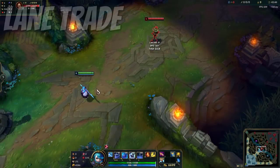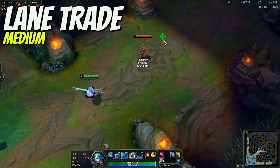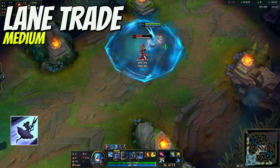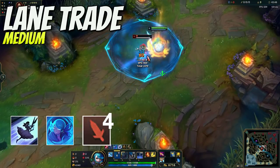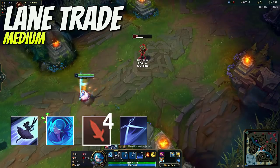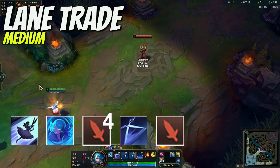If you see yourself in a 1v1 fight pre-6 on the lane, then use this combo: walk up and dash forward with your E. While you dash, press W and do four auto attacks. After you got your four charges, use your Q ability. You can go for another additional auto attack to finally dash out with your E.